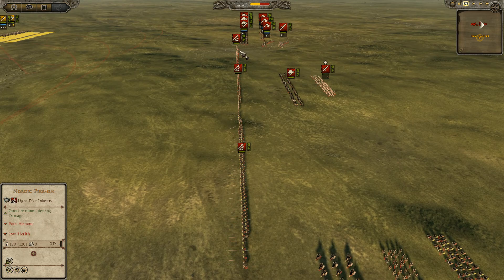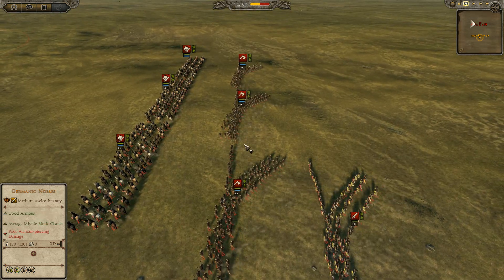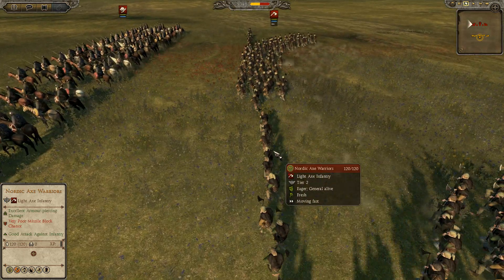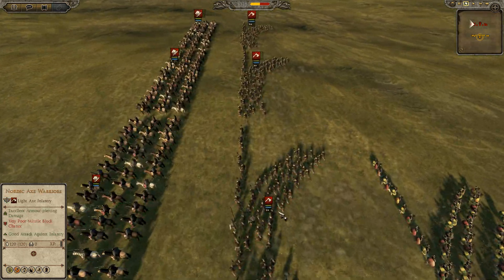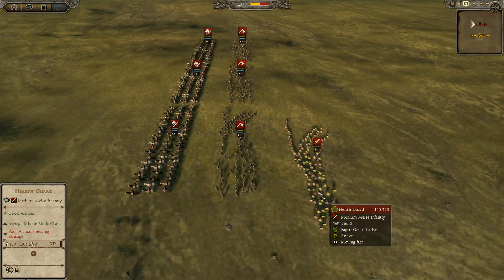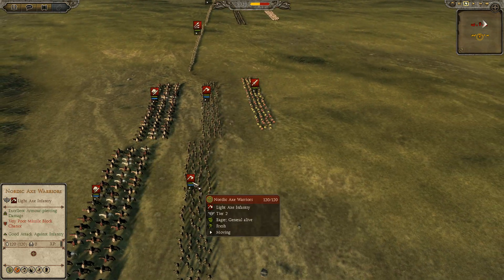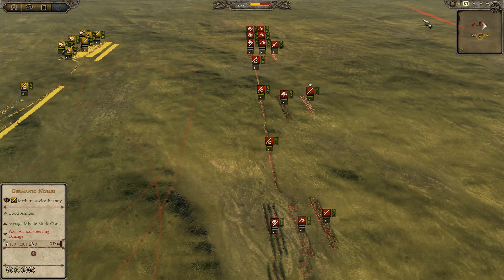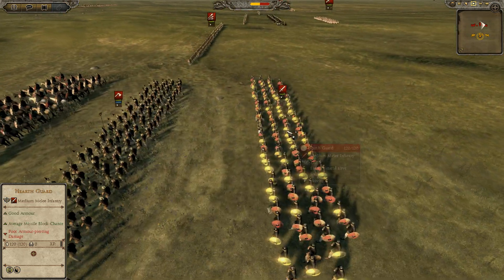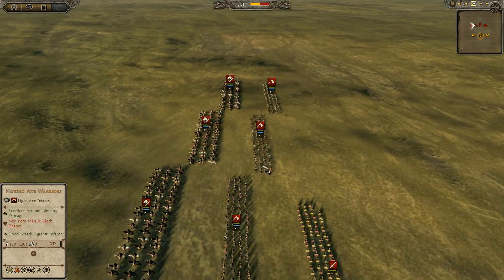His center contingent consists of 3 Nordic Pikemen. On his right flank we see 3 Nordic Axe Warriors, though the formation he's using is kind of weird — there's one unit that seems entangled with the others. Then we see a Hearth Guard, and on his left flank a Hearth Guard with 2 Nordic Axe Warriors. So this build by him is actually fairly rushy, because he has 7 swords and axes, plus 3 Nordic Pikes — quite the melee power.